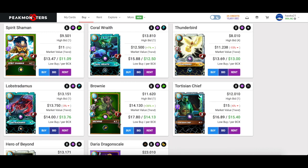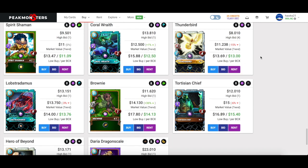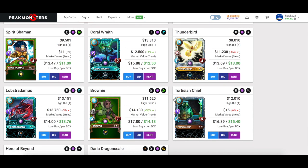In general, how I like to play the market is: sell cards that have appreciated a lot and put them into cards that I don't think people recognize their value yet. This was the case here — everyone knows Thunderbird is a fantastic card, so when it ran up to 15 per BCX I decided to collect my DEC. I would love to buy back Thunderbird if it falls down to seven or eight dollars per BCX.